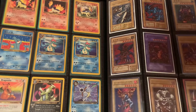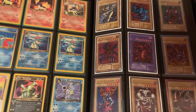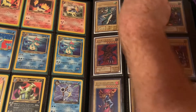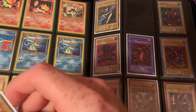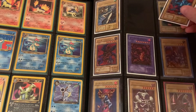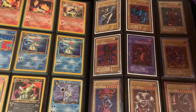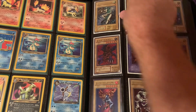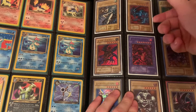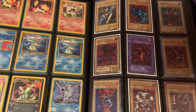Over on this side we have a few OCG cards — probably everything in the next two pages will be OCGs. Dancing Elf, and this is Zoa. I couldn't think of its English name. I really want the Tokyo Dome version of Zoa. This one doesn't have a set ID — that might be the Tokyo Dome one, I'm not sure. I think one of the first Master packs or something like that had that.